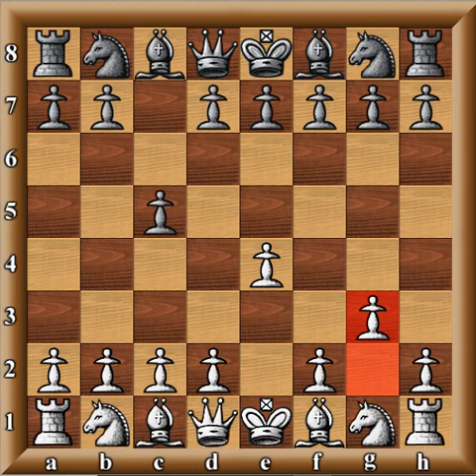To make a long story short, G3 has similar ideas to systems that begin with Knight F3. Basically, you are trying to extract more information and also trying to bluff your opponent — trying to get them into certain move orders they may not normally employ when facing the Closed Sicilian.